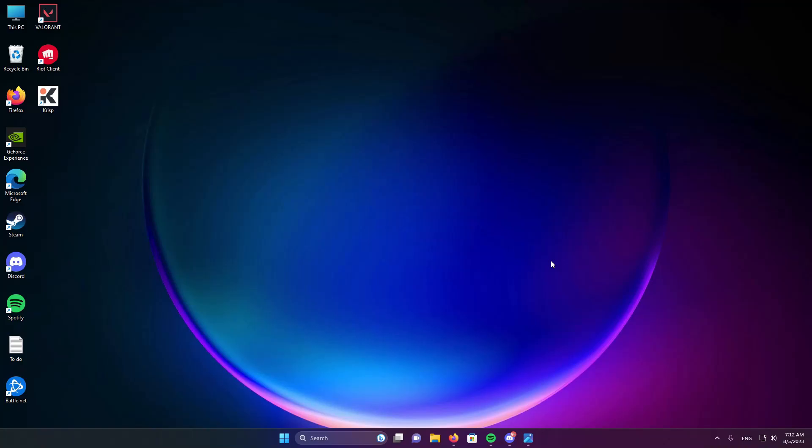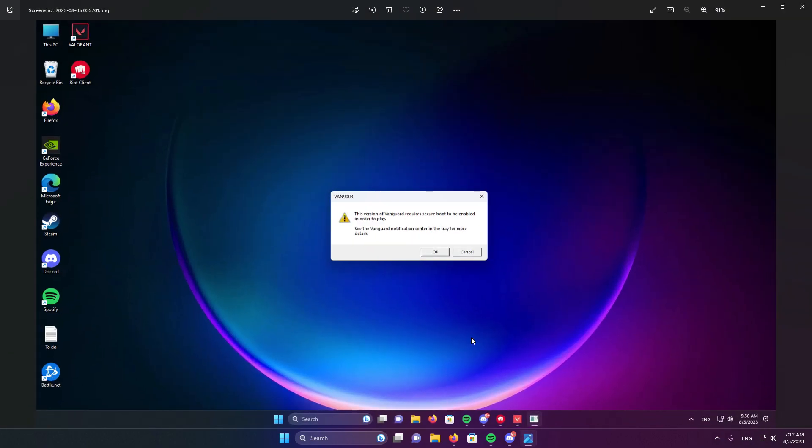Hello everyone, Spartan here. I hope you all are doing great as always. So in today's video, I'll be showing you how to fix an error code associated with enabling Secure Boot that prevents you from opening Valorant. The error might come in this form, which tells you Vanguard 9003, and it will tell you that you need to enable Secure Boot in order to play the game.